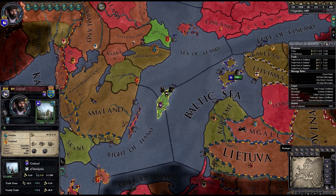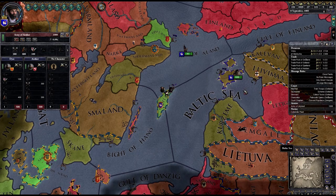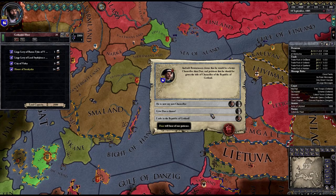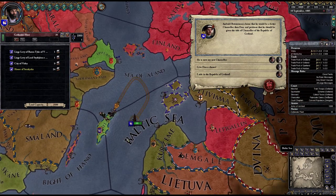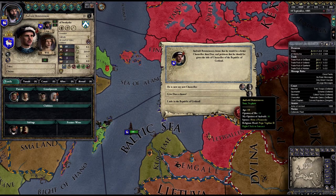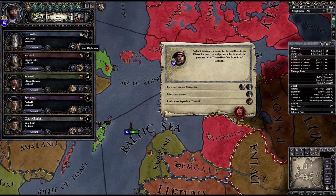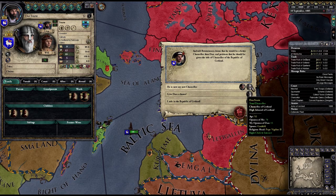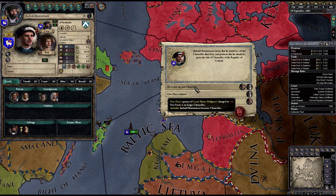I need to get my troops back home. I don't want them sitting there, so let's get them on board the ships. My nephew thinks he will be a better chancellor — chancellors have state diplomacy. He will be better, but that means he will dislike me a little bit, though he will like me better.